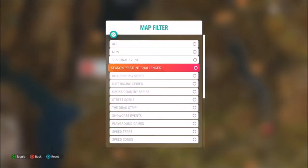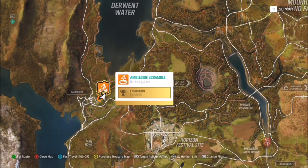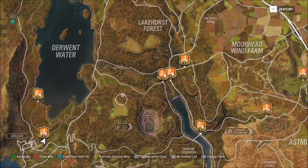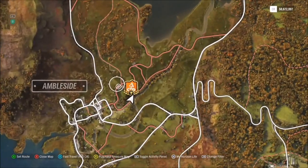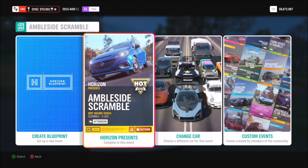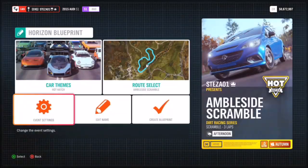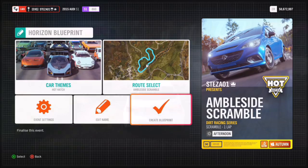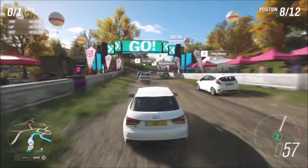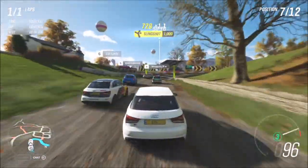The final challenge wants you to win two dirt racing series events. Filter your map to show all the dirt racing events — you can do either scramble or a trial, it doesn't matter, as long as it's in the dirt series. I went for the Amble Side Scramble. It's a lapped race, but I made a specific blueprint for it so you can make it one lap with just hot hatches — so you're basically up against Corsas, VXRs and STs.